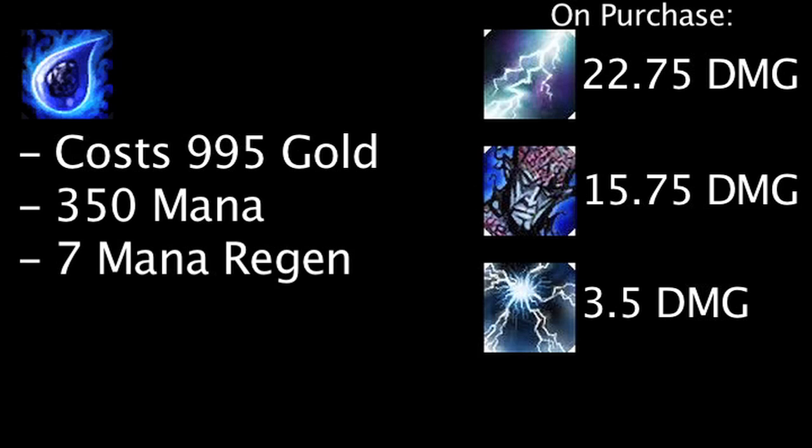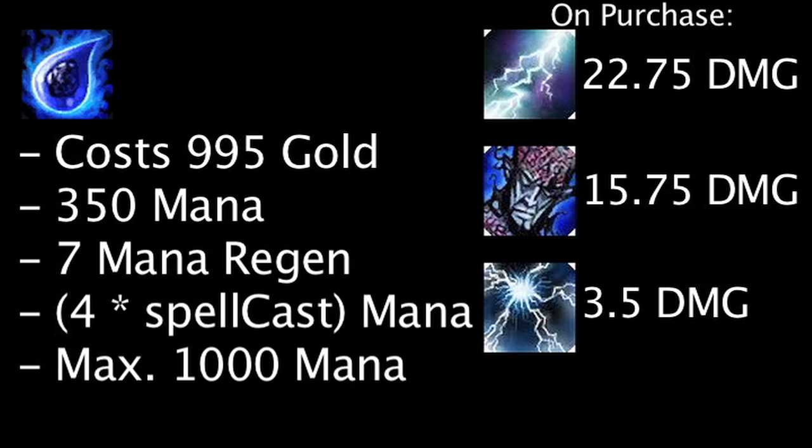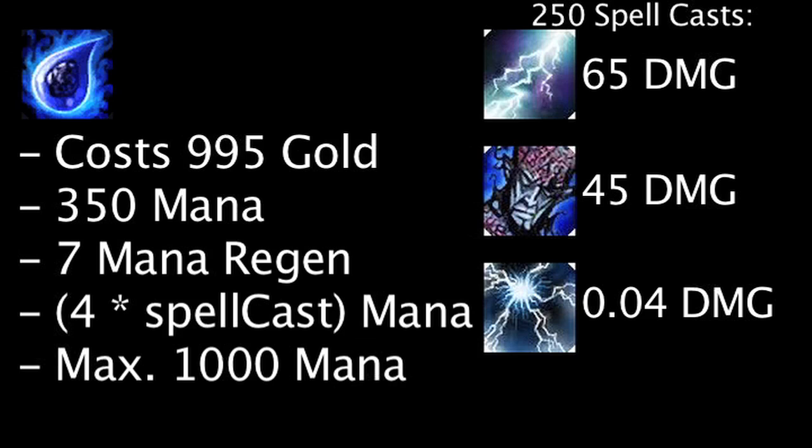However, the Tear of the Goddess grants an additional 4 maximum mana with each spellcast 3 seconds apart, up to a maximum of 1,000 mana. This means with each spellcast, Ryze will deal 0.26 bonus damage on Overload, 0.18 bonus damage on Rune Prison, and 0.04 damage on Spell Flux. After 250 spellcasts, Ryze will deal 65 bonus damage on Overload, 45 bonus damage on Rune Prison, and 10 bonus damage on Spell Flux.